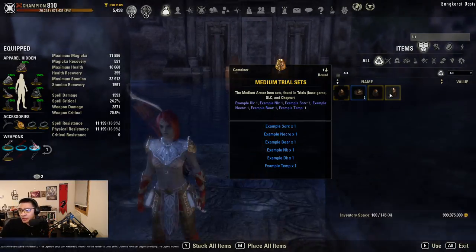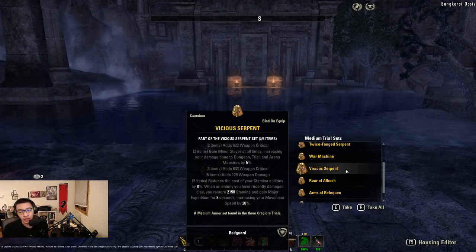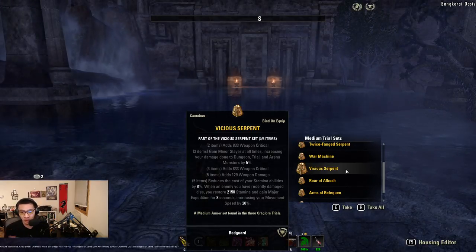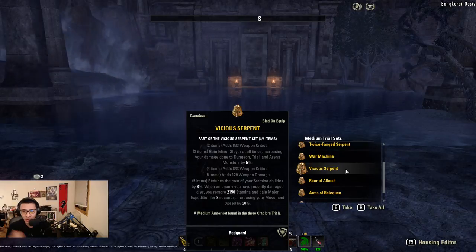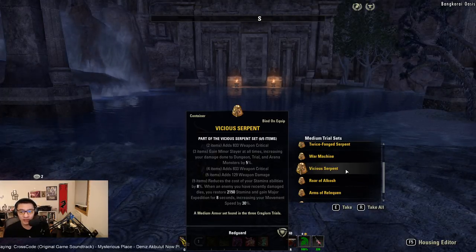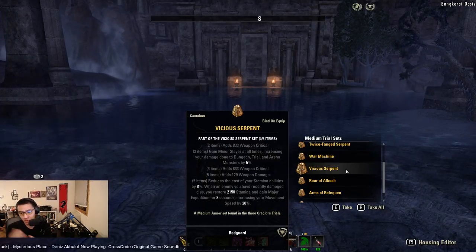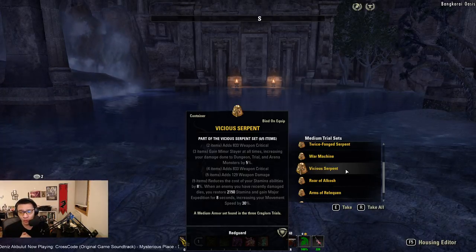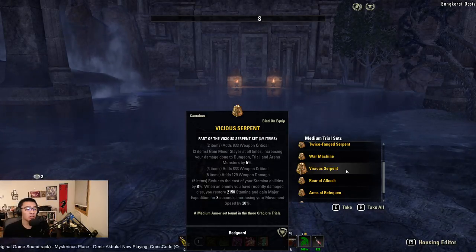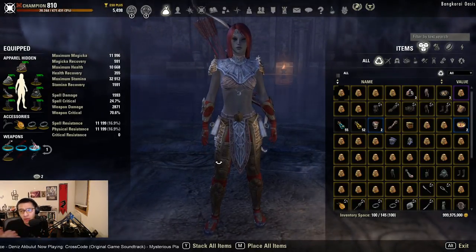For trial sets, you already have Reliquary and Lakestelis, but one worth mentioning under medium trial sets is Vicious Serpent. This is for base game players only and is the only way to get Minor Slayer without DLC. It's very stat-dense, giving weapon crit and weapon damage on top of Minor Slayer and stamina cost reduction on the 5-piece. Combining Vicious Serpent with New Moon Acolyte is fairly common for trash pulls to help offset sustain. DLC players will find it overshadowed by Lakestelis and Reliquary.